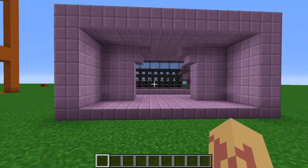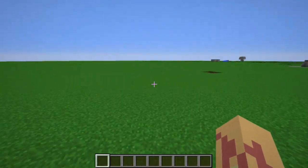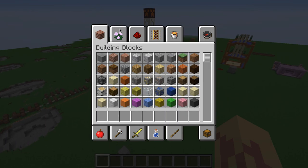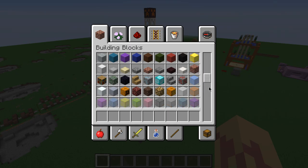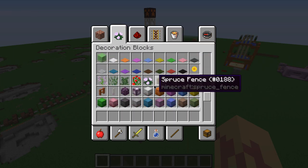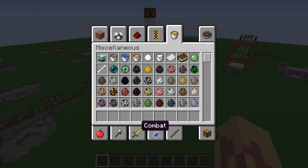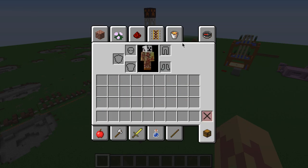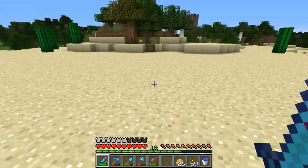By the way guys, do you know how to make these kind of automatic systems? I kind of got stuck with the rails over there, so it would be very nice if you could help me out. I'm just going to quickly skim through all of these blocks and find one I like. I like the bricks — I think that will go really well with it actually.